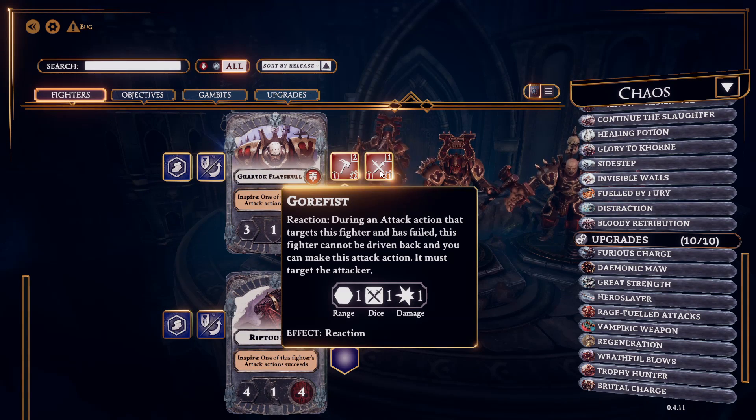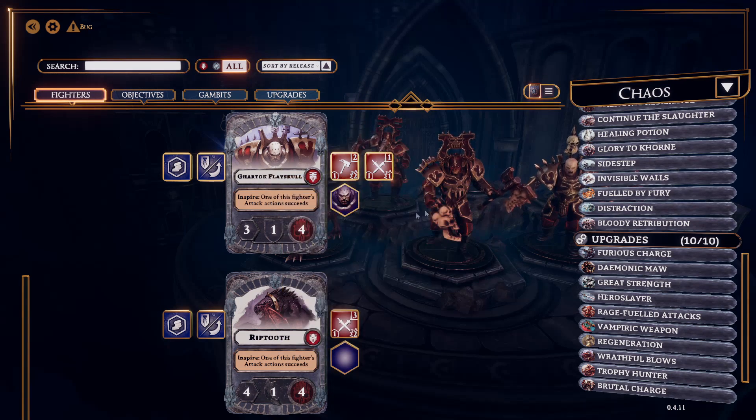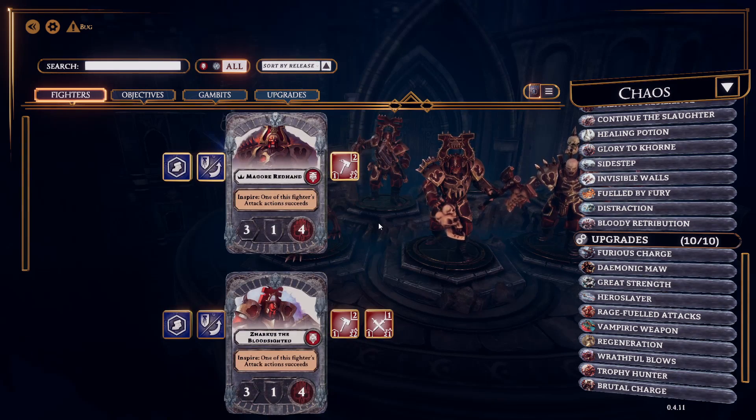The attacks can also have different effects, such as cleave, or in this case Reaction. Reaction is an action that is taken if your unit is attacked and it successfully defends that attack — then it is allowed to make one Reaction attack with this weapon, so one dice, one damage. Those are your fighters, fairly straightforward.